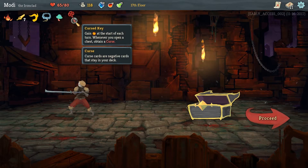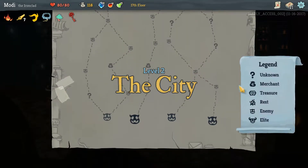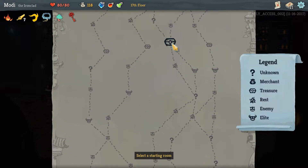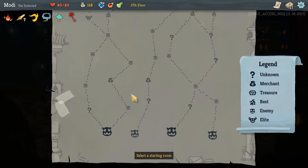If it curses our entire run, well, we'll see. The Cursed Key adds a curse every time we open a chest, but we don't open that many chests. I think it only means these chests right here — we can always skip those if we want to if we get into a big problem. But the plus energy is going to be fantastically useful.